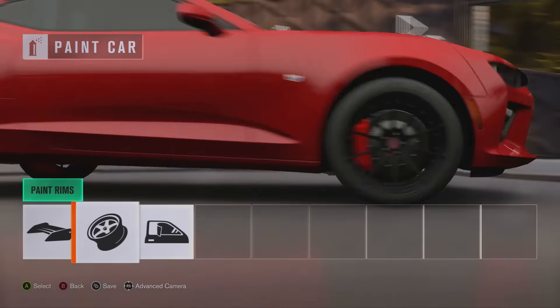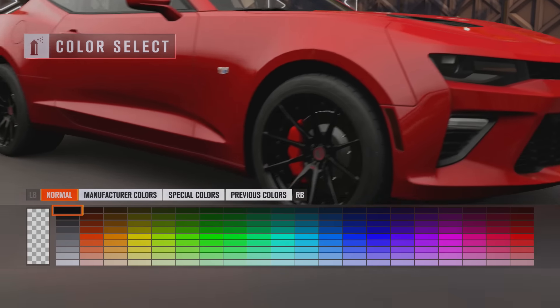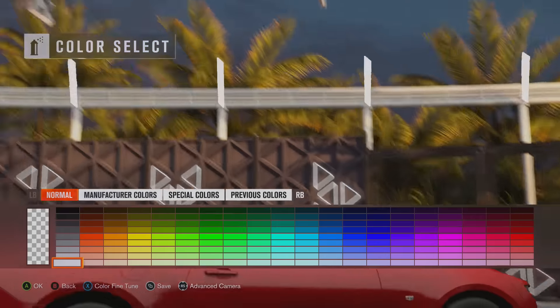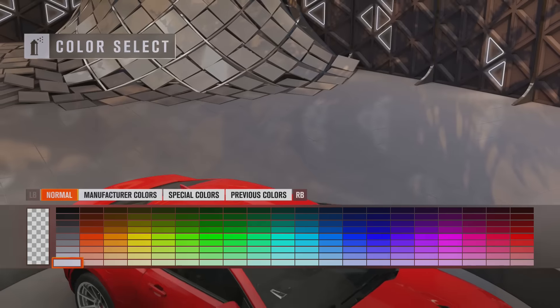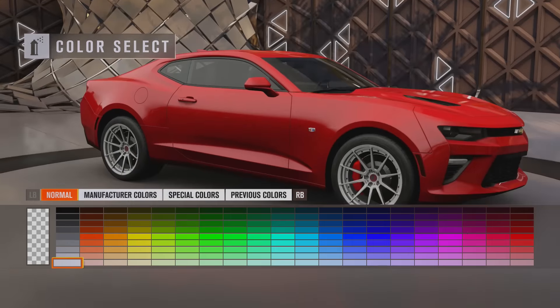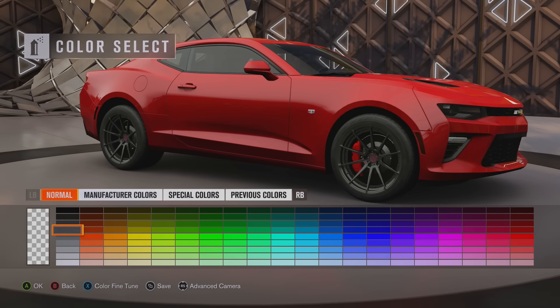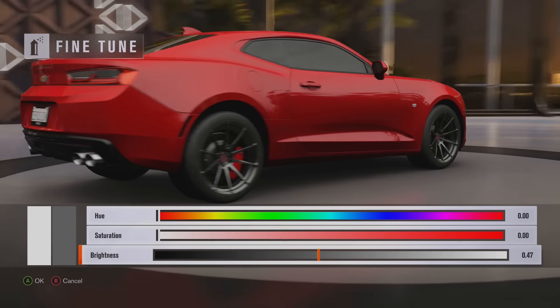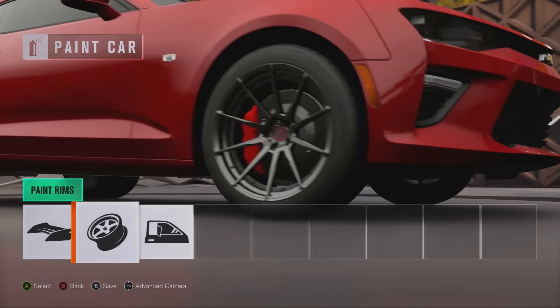I'm leaving it red too. But I'm making my rims — what the fuck just happened to my camera? Okay, that was weird. Don't worry about it. My car is gonna have white rims as well. That's the car completely done. I'm done with my Camaro.